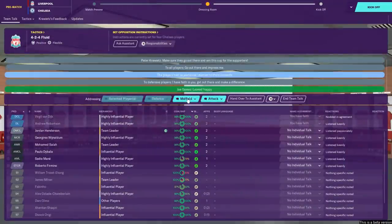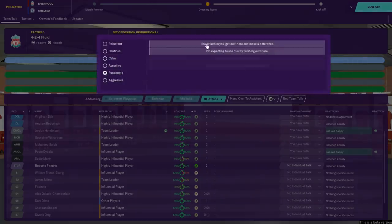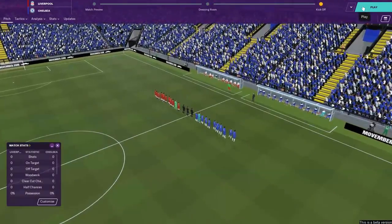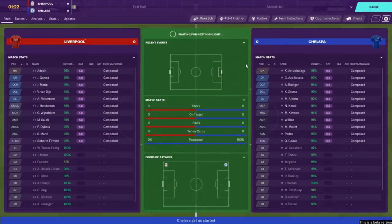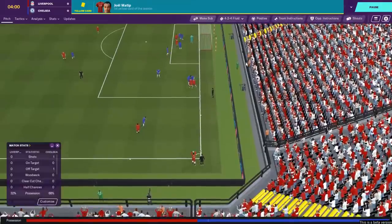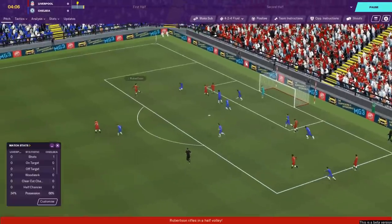Having missed out on silverware last time out, albeit a slightly tin-pot cup, I want to win at least one of the tin-pot competitions we're in. I know the board aren't as bothered about this as I am, but ultimately I want to get a win here and get things off to a flyer. We are still without Alisson, but besides him we're very close to being at full strength.